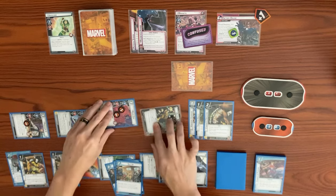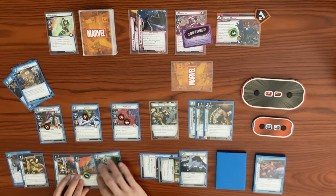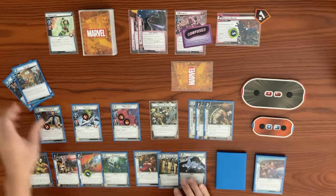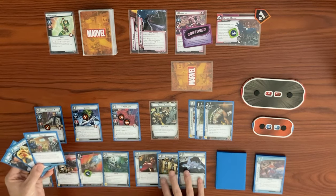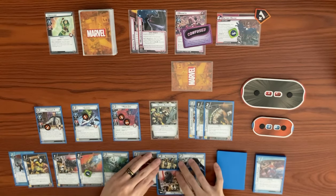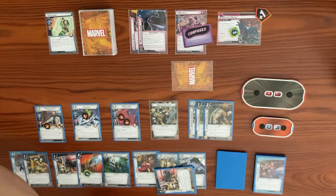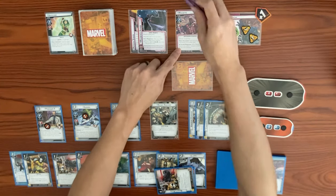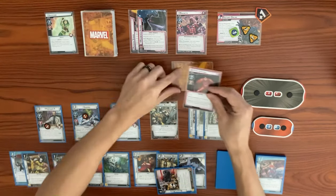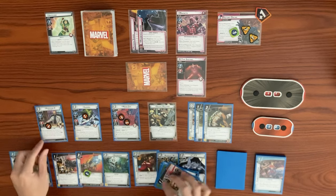We draw back to hand size of six, keeping three cards. Hopefully we can get the kill next turn. It's Magneto's turn — he adds two threats to the main scheme, going to four. He schemes but has a boost card and is confused so the activation doesn't activate. In the counter phase, we get one face-down encounter card: an M-Type Sentinel with Guard — when defeated, give Magneto a tough status card. That's a bit annoying.